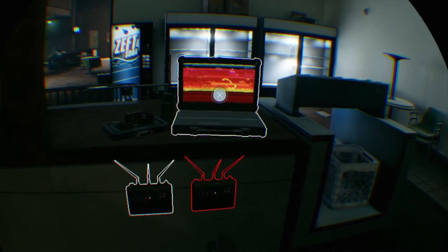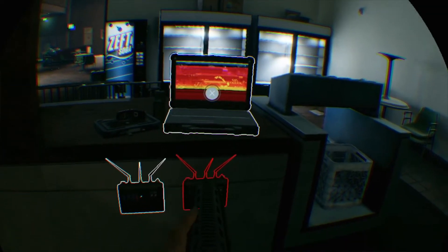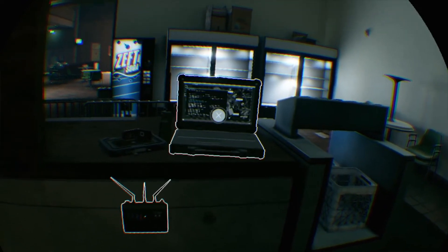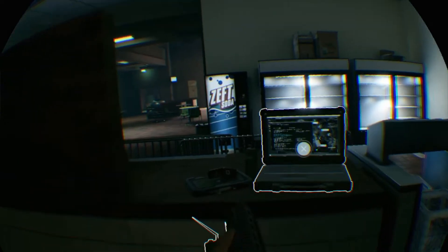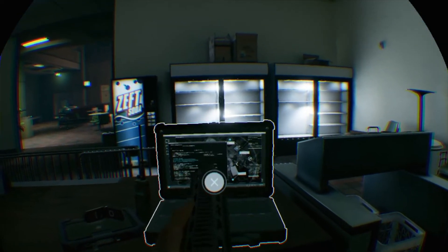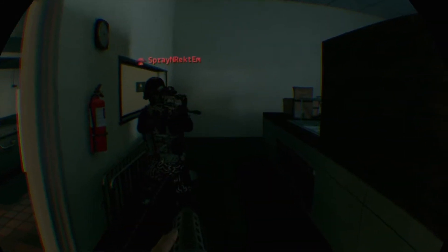It will not block the existing signal modifier of the other team. You have to find their signal modifier and destroy it before you can hack the laptop. Using your signal modifier on attack will make the hacking of the laptop a lot faster when someone is still alive.